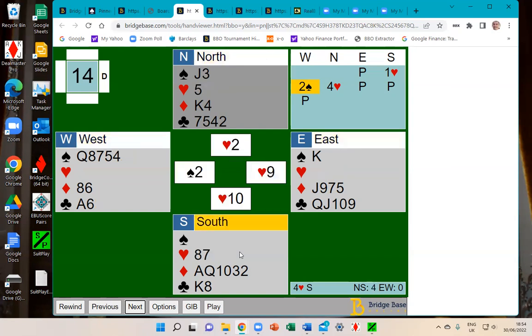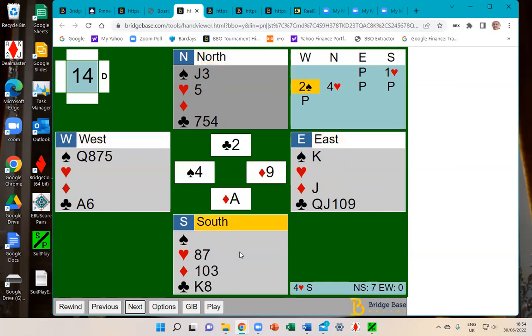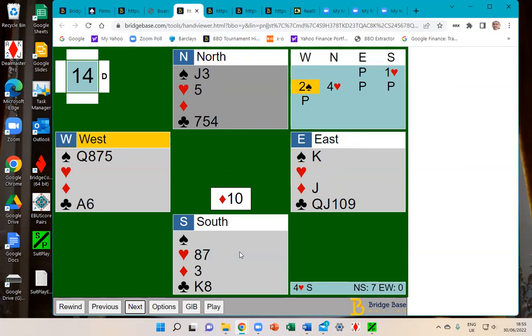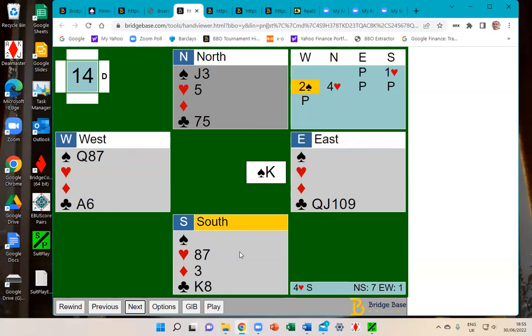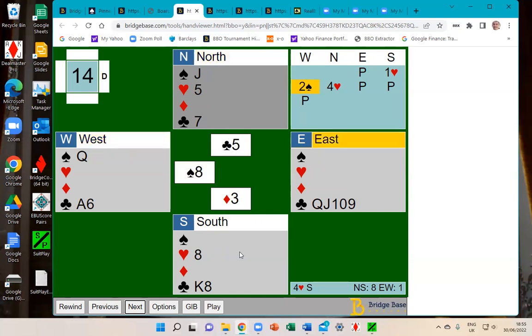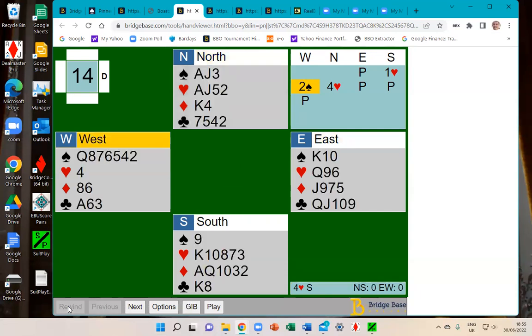East helped declarer by covering the honour, so declarer doesn't lose a heart — they win the king and draw the last trump. Declarer then played king, queen, and ace of diamonds but didn't ruff a diamond, playing the ten and losing to the jack. East played the king of spades which got ruffed, but declarer finally made a trick with the three of diamonds and lost only one club. This declarer managed 11 tricks, avoiding the heart loser but losing one diamond and one club.